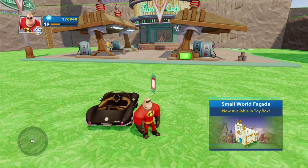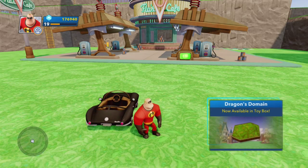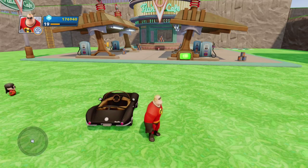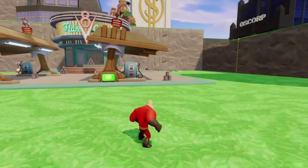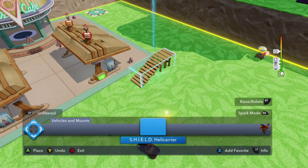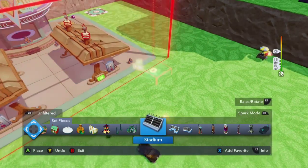Here we go, let's see what we get. We get the small world, Fat K, the dragon's domain, and dragon's flight sky. So that is pretty cool guys. I'm very excited to unlock this and she is letting me borrow it for a couple weeks until Disney Infinity 3.0 comes out.